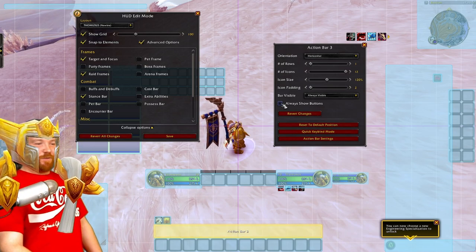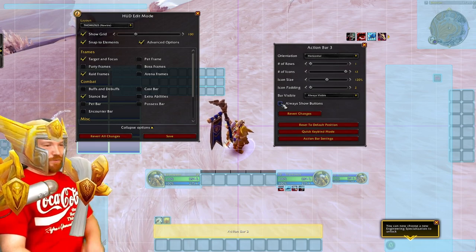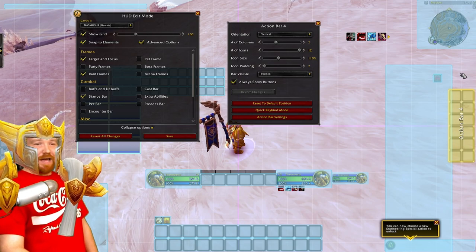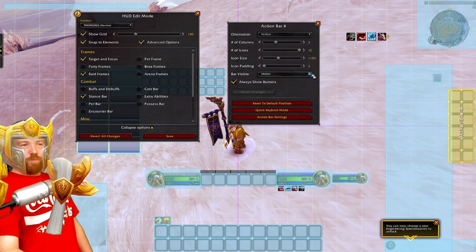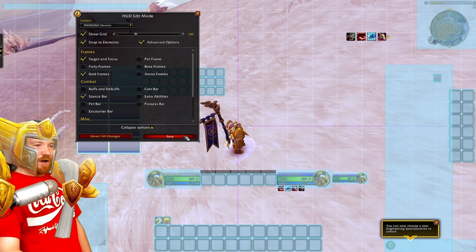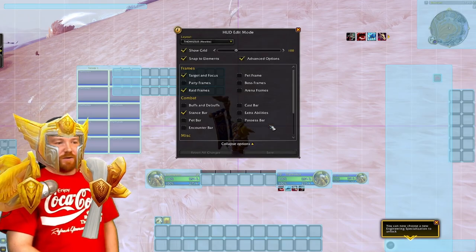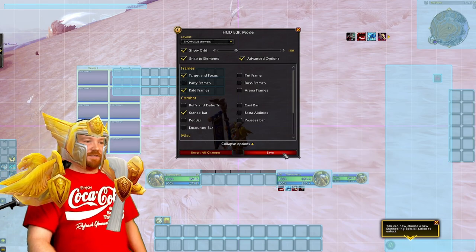Always show action bars — untick that if you want and it means they'll only show if there's an action bar ability on it. The one on the right-hand side is my personal preference for video creation. I'm an old school player — that's where the action bar used to be. You probably won't want it, so make sure you've got it set to hidden. In edit mode, right-click it, change the dropdown list to hidden, then cross it off and press save.